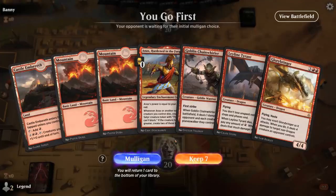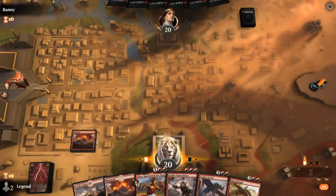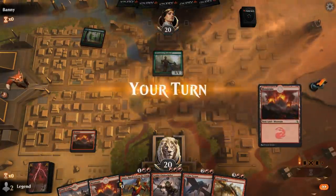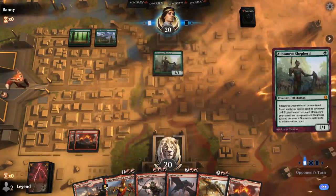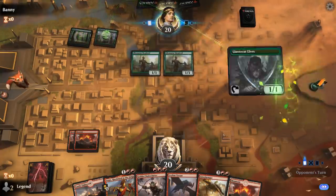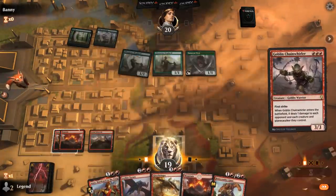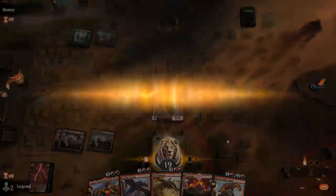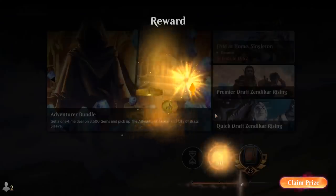We're on the play with a fine opening hand, especially on the play — might be a little slow on the draw. Turn one Allosaurus Shepherd, so our opponent is on an Elf deck most likely. A Chain Roller could be pretty brutal here if they don't have a lord. Second Shepherd — ouch. This is not going to be pretty. On that note, Goblin Chain Roller is one hell of a card. That's going to do it for today's gameplay. Thank you for watching, hope you enjoyed, and as always, have a nice day.